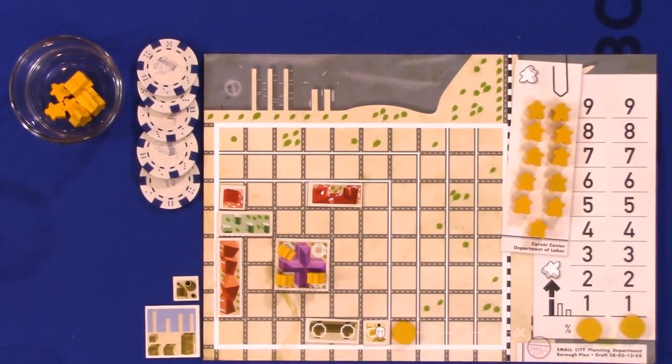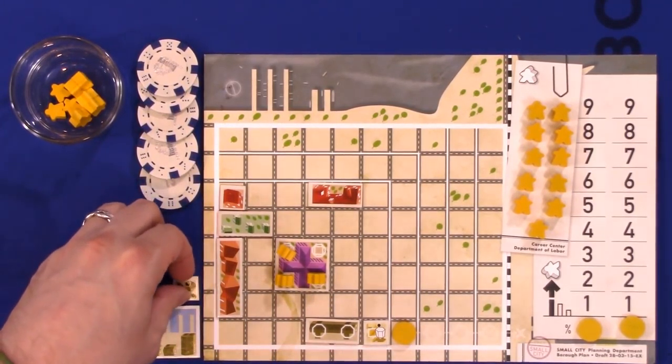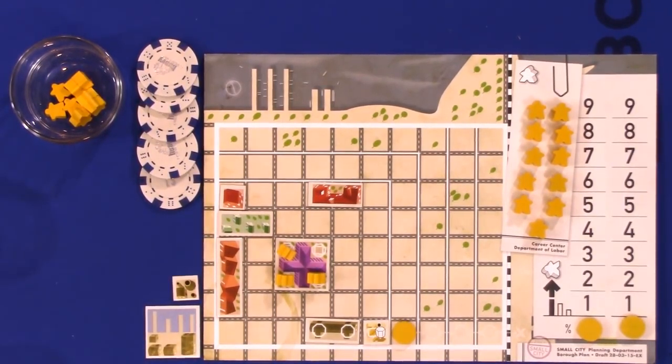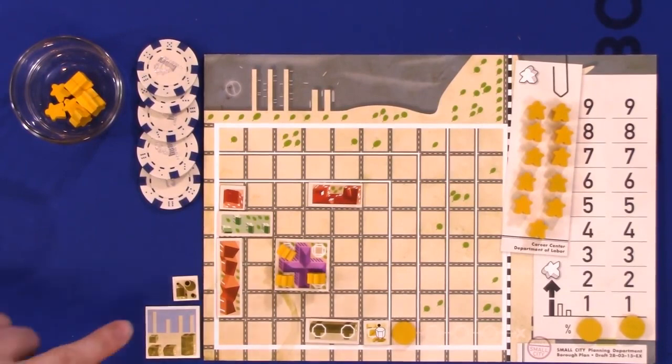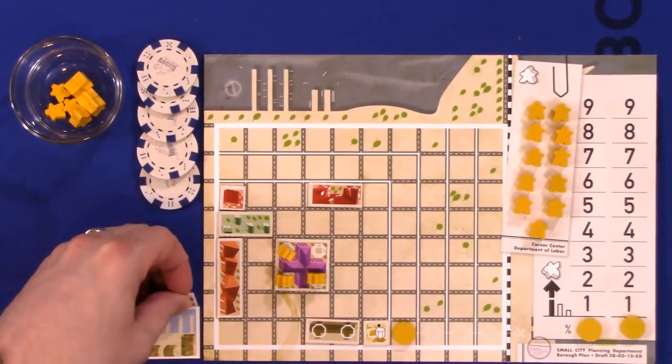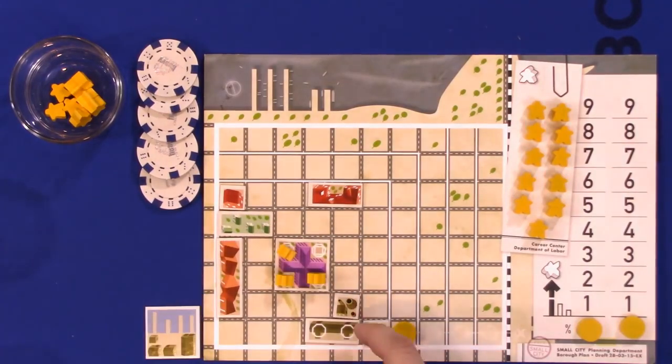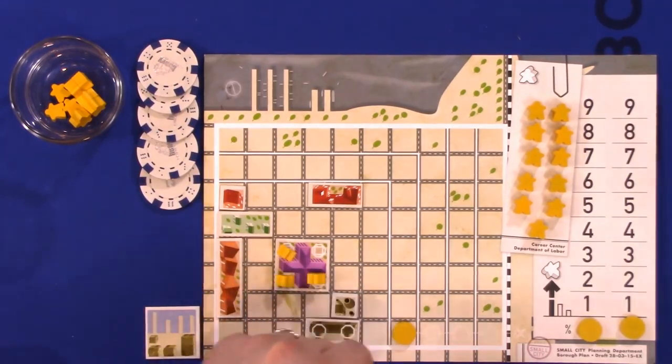Factories and warehouses also upgrade. To upgrade them, we need to talk about the refinery and the harbor. Each player starts with one of these and only has access to one throughout the game. If Edward builds his refinery on the board — also a brown tile, so it cannot be next to residential zones — and the refinery has influence on a previously built factory, that factory can increase in size and upgrade to level two.